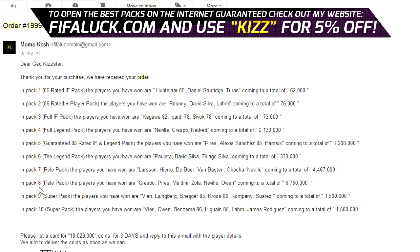Now in pack 8, the next Pele pack — Crespo, Perez, Maldini, Zola, Neville, Owen — for a total of 6.7 million coins. That is a sick pack. Now in pack 9, the super pack, we have got Vieri, Lundberg, Inform Schneider, Inform Cruz, Kompany and Suarez for a total of 1.5 million coins. Another good pack.